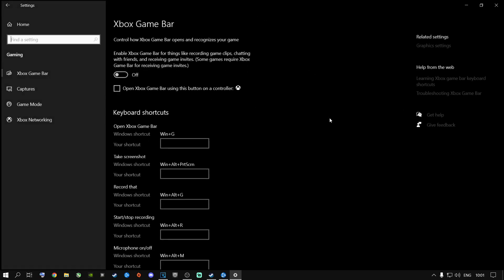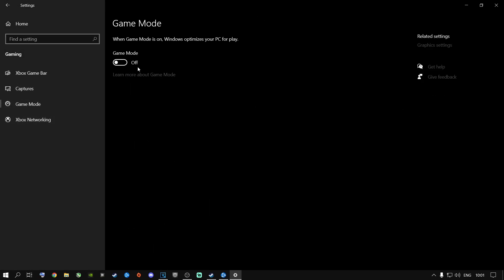Go to Home, then go to Gaming, and go to Gaming Mode. For a lot of machines, if you put this on you might get a little bit more — maybe 2, 3, 4, 5 FPS — or if you turn it off it does nothing. It works differently on different types of machines. For me personally, I turn it off because it doesn't do anything for my machine.